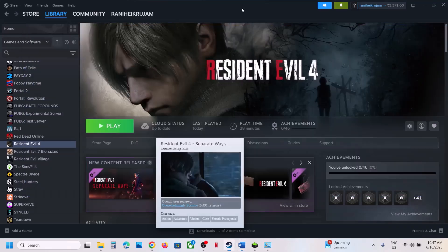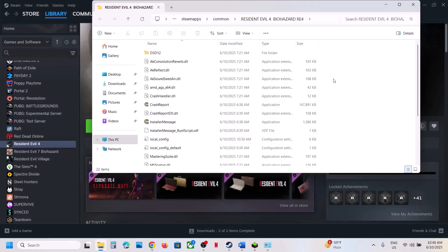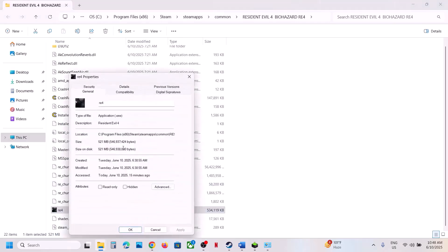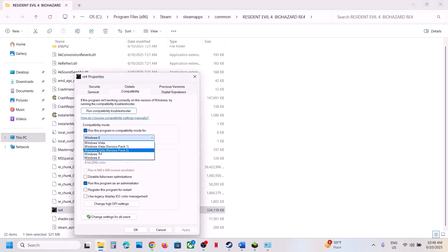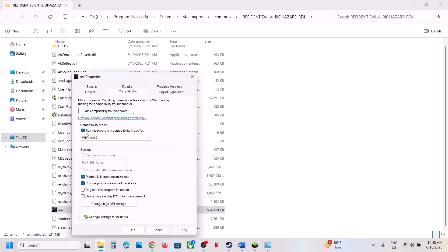The next step is to run the game from the game installation folder. Instead of launching from Steam, right-click the game, select Manage, click Browse Local Files, and double-click to launch the game from there. If that does not work, right-click, go to Properties, put a check on 'Run this program as an administrator', hit Apply, click OK, and launch the game. Still not working? Try selecting Windows 8 compatibility mode, hit Apply, OK. Still not working? Try Windows 7. Still not working? Put a check on 'Disable full screen optimizations', then hit Apply and OK.